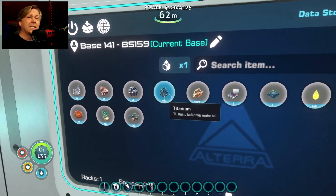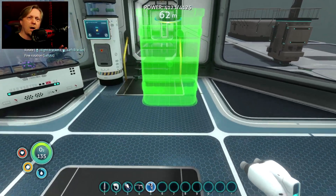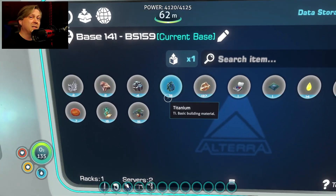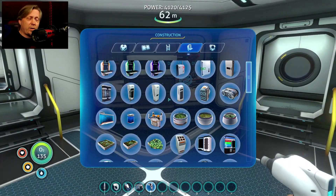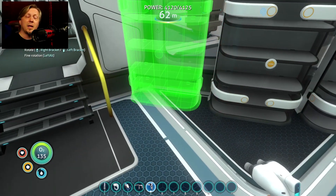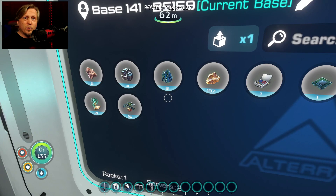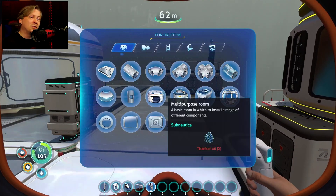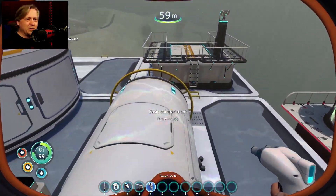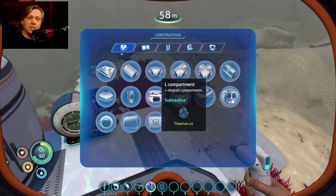Mod number five is the Easy Craft mod — a lifesaver quality-of-life mod that once you try, you cannot go back to not using. It lets you take anything in your base storage and treat it as if it's in your inventory when building with the Habitat Builder or creating things with the Fabricator. For a while it had an incompatibility issue with the FCS mods, but now it works with 1.0. All those items from your deep drillers and hydroponic harvesters going into your data storage are available to use directly with Easy Craft.